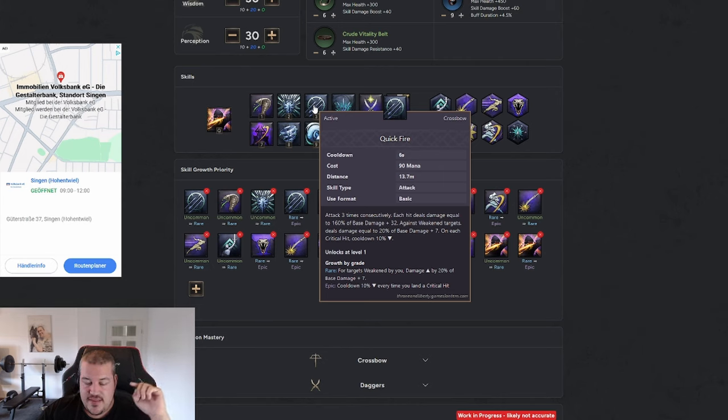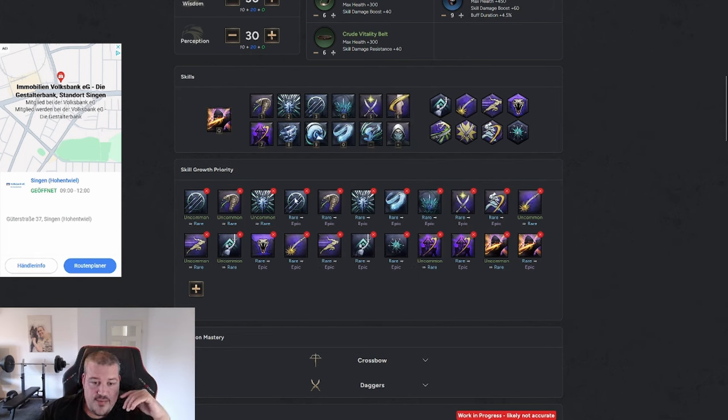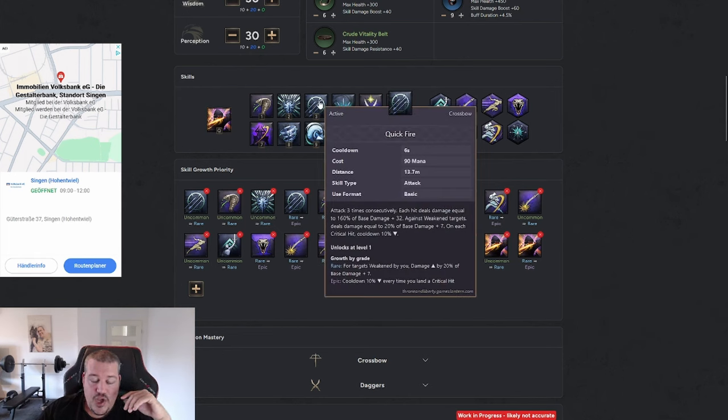If we are able to get Quickfire to Epic, we get 10% cooldown reduction every time we land a critical hit. That skill shoots three times, but with offhand proc chance in theory we could hit six times. If we have 100% crit rate, we are getting 60% cooldown reduction while using Quickfire, which makes it almost spammable. So it's really important that we get Quickfire to Epic as fast as possible and maintain a high critical hit rate.